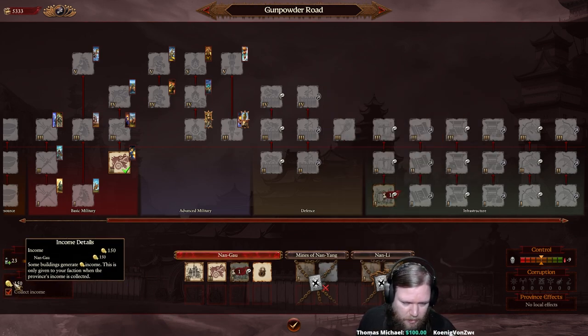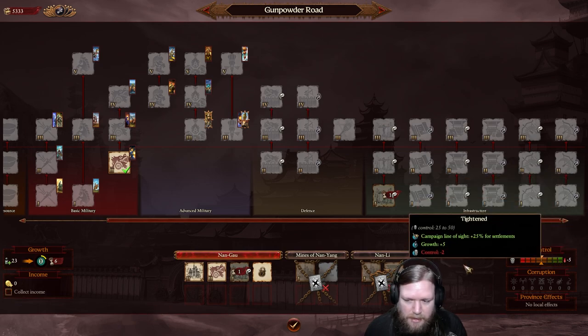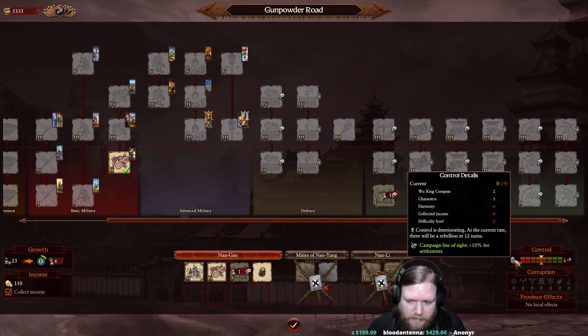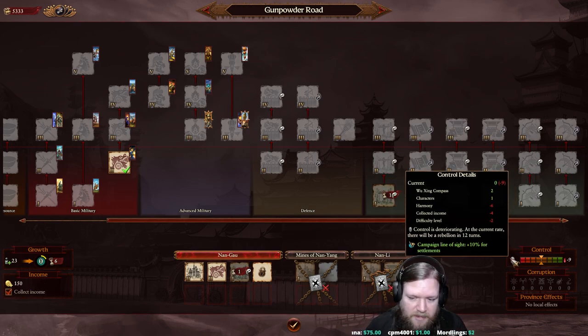Our province is earning 150 income, all coming from Nangao. You can turn off 'collect income' if you're having control problems - this stops collecting taxes and control will improve. Hovering over the control skull shows we're currently at zero, going down by 9: minus 6 from poor harmony due to being very Yin, minus 4 from collected taxes, and minus 2 from playing on hard campaign difficulty. On normal that penalty is zero; on easy you'd gain plus 2 or plus 4.